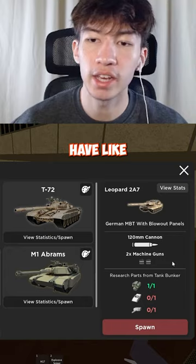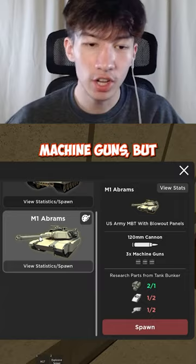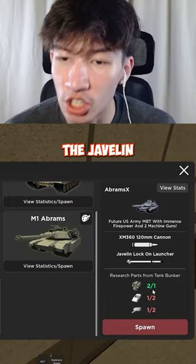Most of these tanks have like cannon artillery and machine guns. But the Abrams has four things — not only does it have the regular cannon and the machine guns, but it also has an explosive top-mounted machine gun and the Javelin lock-on launcher.